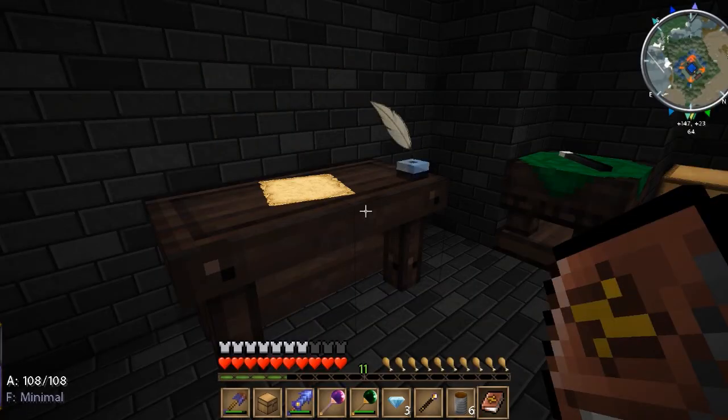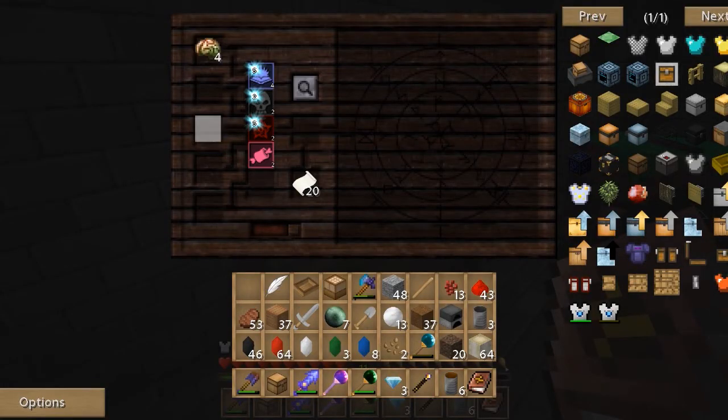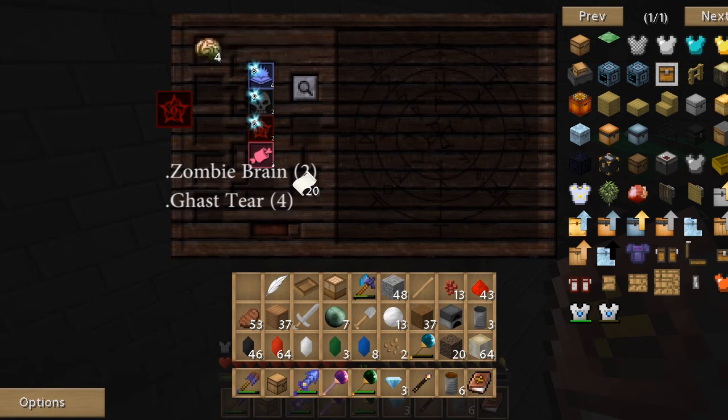Next is Malum, which is evil — the nether, malice. Zombie brains — they're everywhere. Kill a zombie, they drop a brain, use it for your Malum. I think I've only used it once from memory. But yeah, that stands for corrupt.